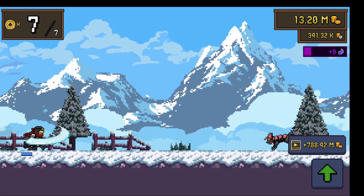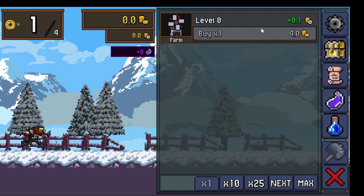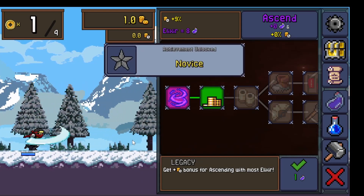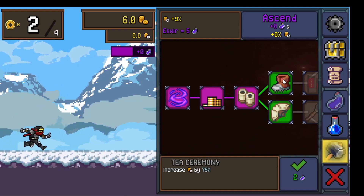Let's try to ascend — we lose all our buildings unfortunately. Let's spend one to buy that one: increase base value by 400, that sounds pretty good. More passive income as well.